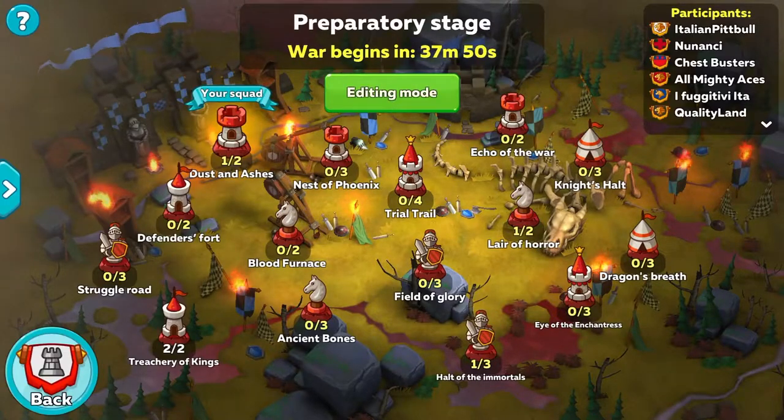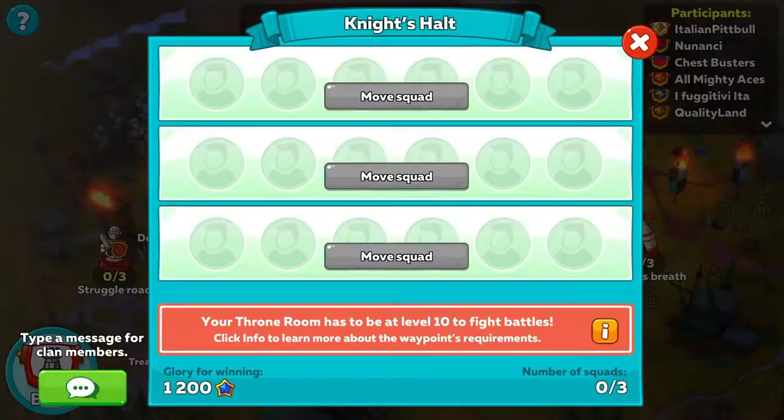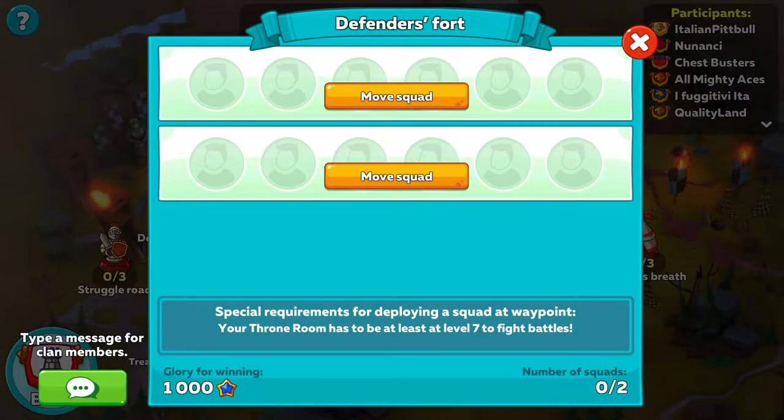If you're seeing that most points on the map have 6 slots, the exception is if your throne room has to be at level 7. If there are a lot of those and you're at level 7, that's where you should go regardless of the glory — because we're going to need to fill those specific ones as well, and if you've deployed four on another waypoint and I need to move you, it makes us a little bit weaker.